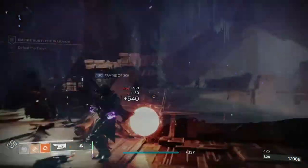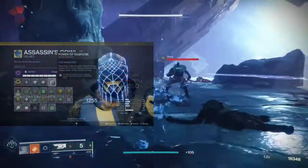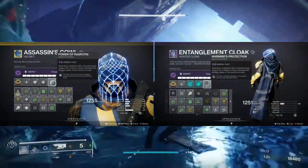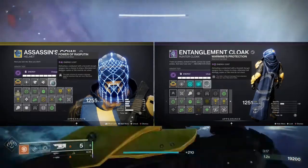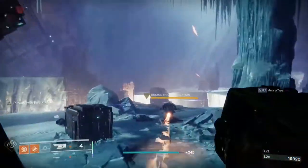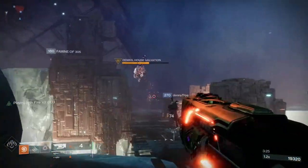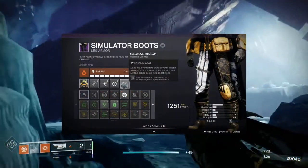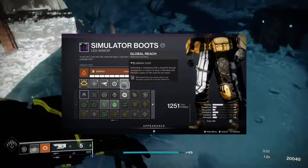Now that I have all these ways of creating Warmind Cells, the way I use them is through Power of Rasputin and Warmind's Protection. Together, these make enemies near Warmind Cells deal less damage to me, and I deal more damage to them — an absolute must-have early in the season for soloing difficult content. Then there's the obligatory Global Reach mod, which makes Warmind Cells affect enemies at a greater distance.